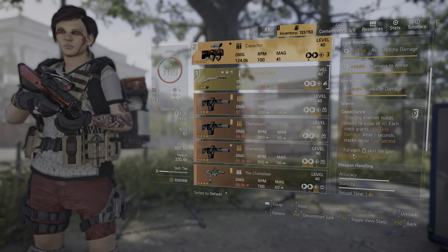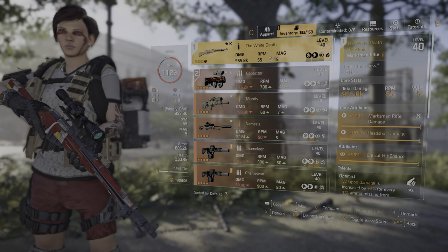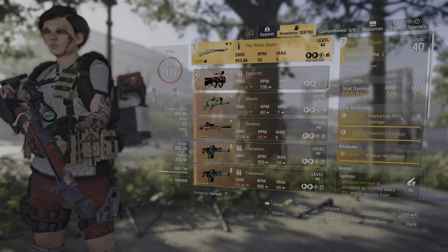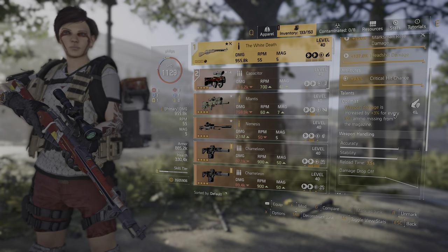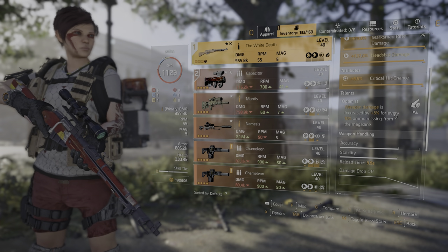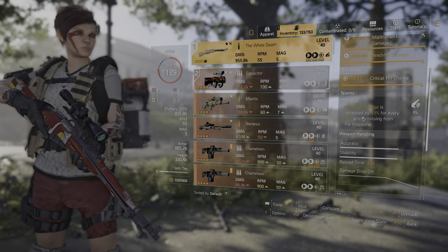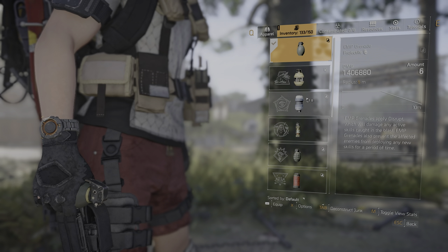The other main weapon is the White Death — this is a perfectly rolled one with Optimist on it. Optimist works quite nicely with this sniper rifle: you get 3% damage for every 10 ammo missing, but because it only has five rounds, every shot uses 20% of the ammo. So after one shot it already gets a 6% buff, and so on. It has pretty decent base damage plus headshot damage. I'm on PC so sniping is fairly easy — you may want to think about using something else if you're on console or don't get on well with sniper rifles.